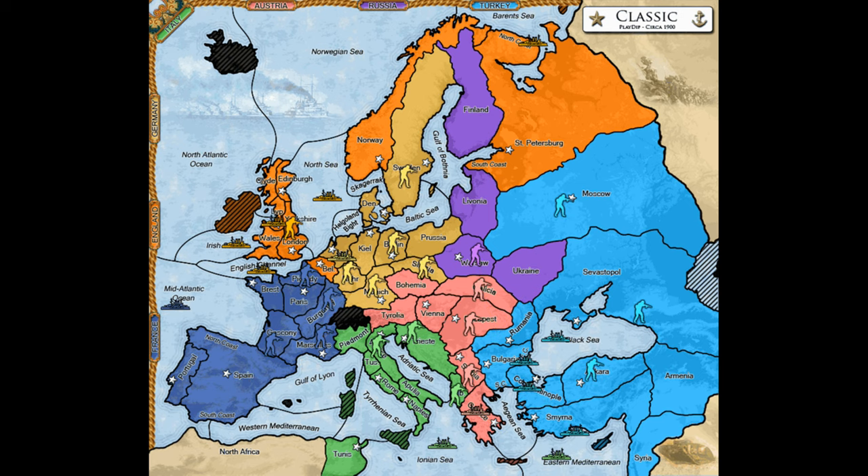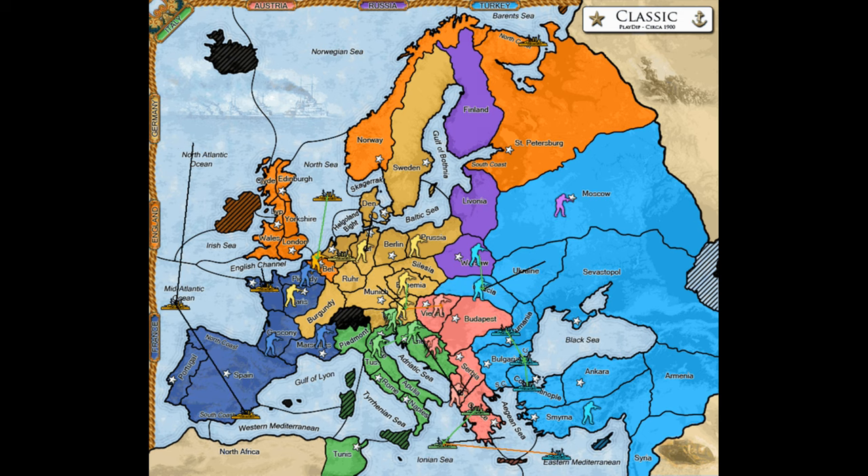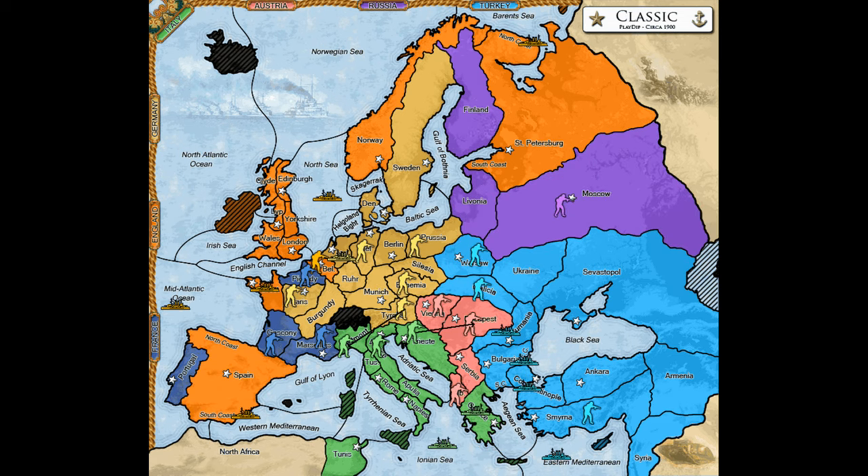England should find its way into the Channel and the Irish Sea pretty quickly, while Germany should find its way into Burgundy as soon as possible, and the two of them should launch a well-planned invasion of France before it's obvious that they're working together. Using diplomatic smokescreens to conceal cooperation is extremely valuable in this early stage, because Russia will want to sabotage the alliance if it knows it exists. I frequently also favor getting Italy involved on my behalf, which can provide critical distraction for France at a key moment.